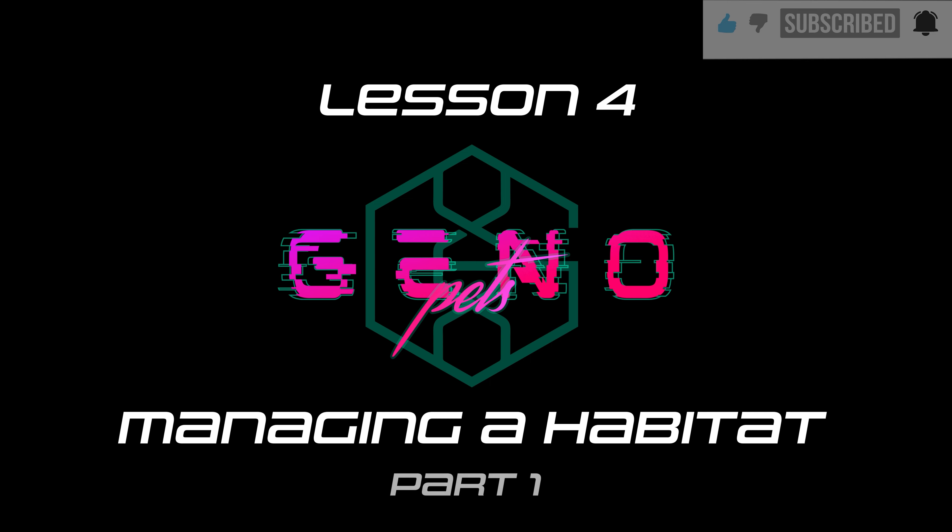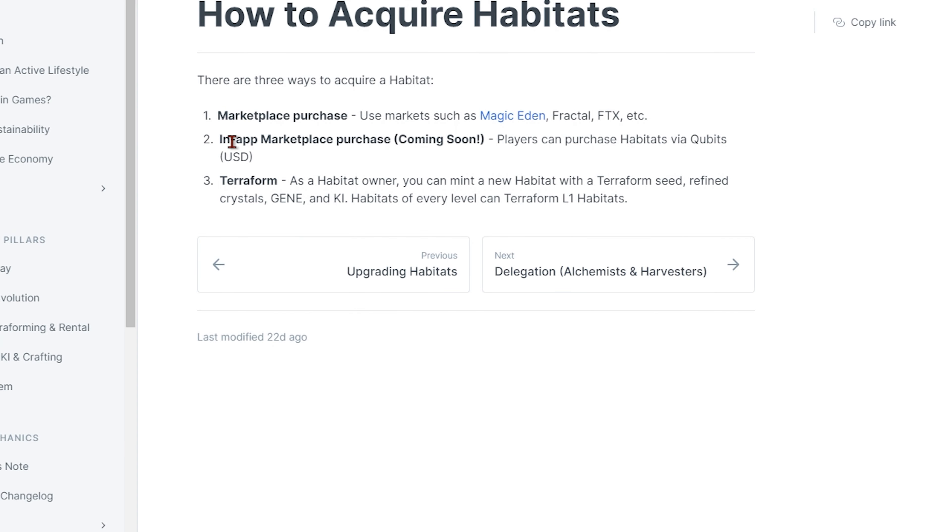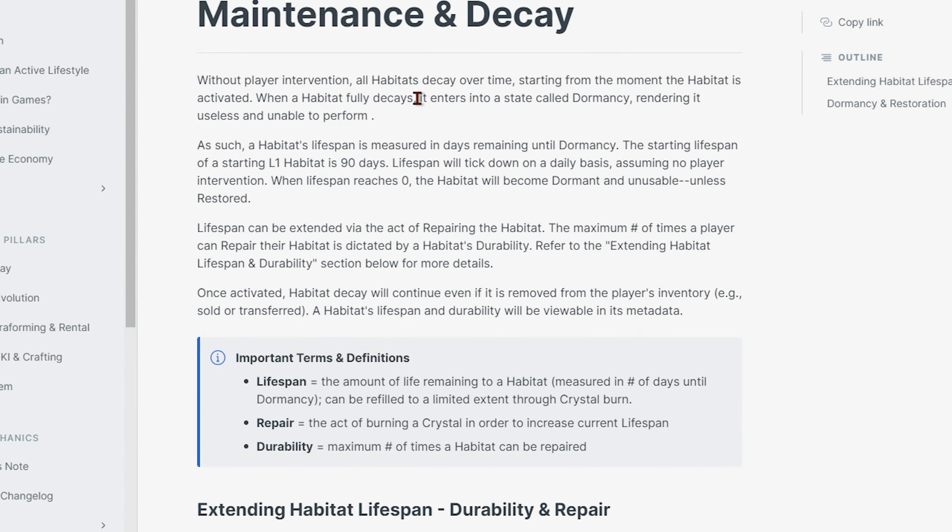Hello guys, in this episode we will be hosting a two-part lesson on managing habitats. This is going to be part one. As we showed you before, genesis minting is over for both Genopets and land — the only way to acquire land now is through the marketplace. Once you have a land, you can terraform your own assets.